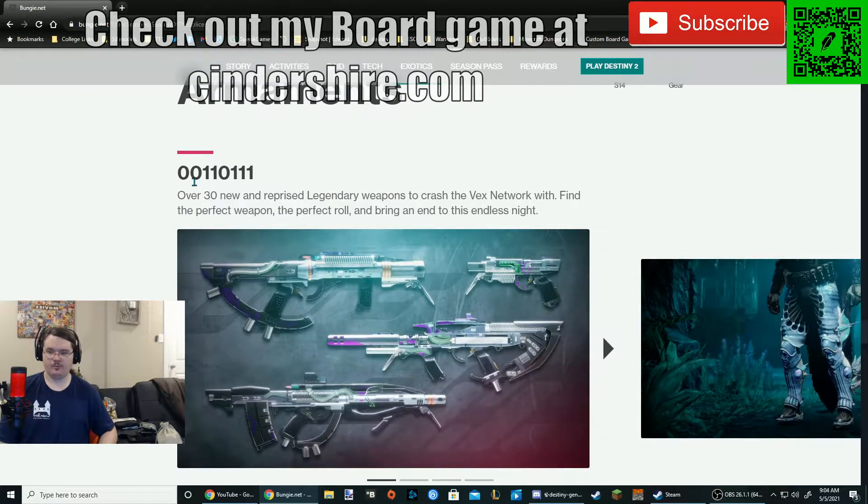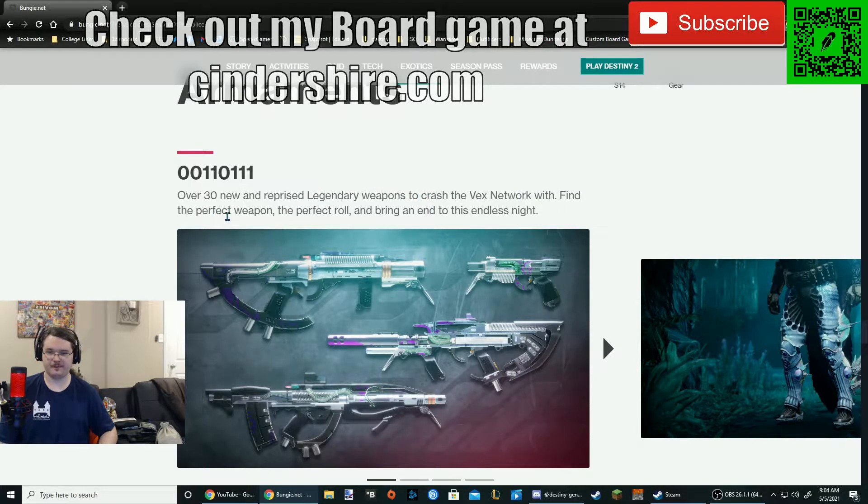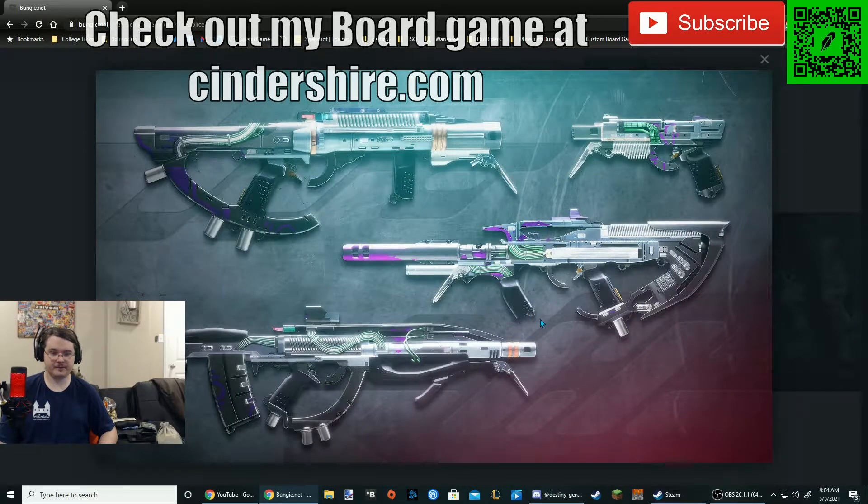Armaments — over 30 new and reprised legendary weapons to crash the Vex network with. Find the perfect weapon in the perfect role and bring an end to this endless night. These look pretty cool. The one complaint I've had about the design is these little things that come off, but you'll probably never see those. The colors are like a synthwave sort of thing. This looks like a grenade launcher because of this foregrip. This looks like an SMG. This looks like a pulse rifle and then a sidearm, obviously.